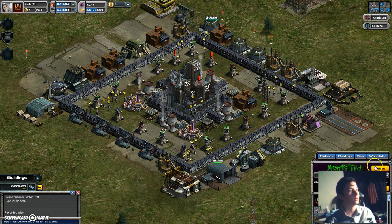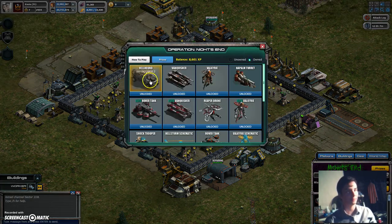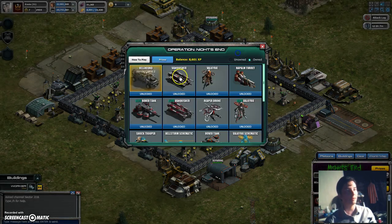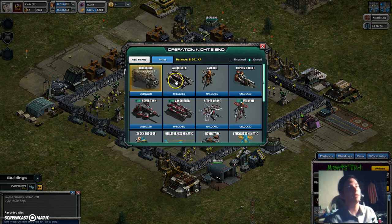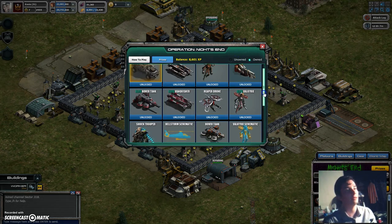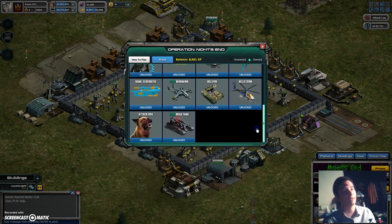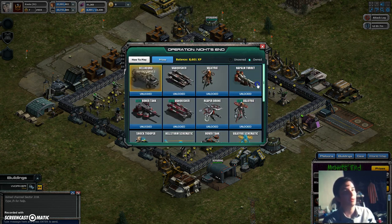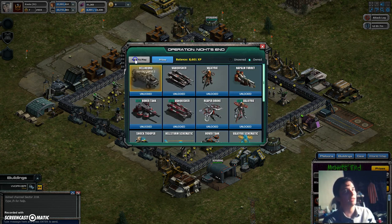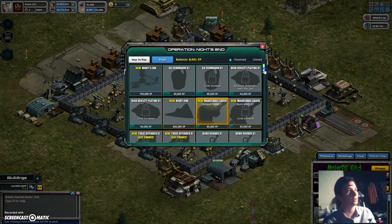So far I've acquired a couple hellhounds, I'm gonna get one more, and then I'm gonna switch to a different unit before the event's over. I got the napalm turret, the Valkyrie schematic, the hellstorm schematic, vanquisher schematic, and attack dogs — believe it or not I did not have those. I think that's about it.